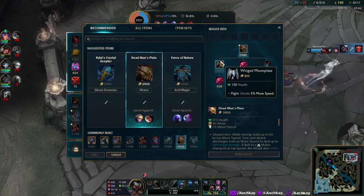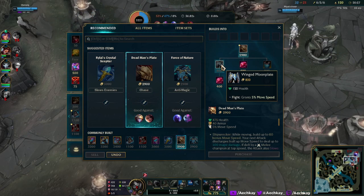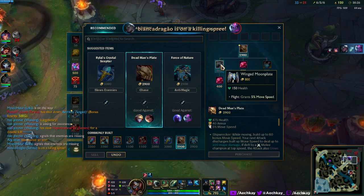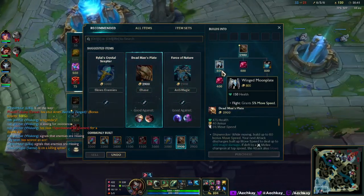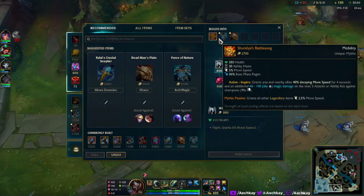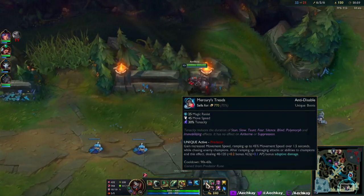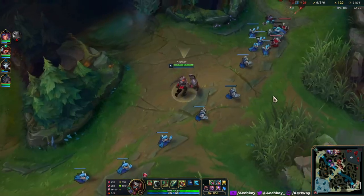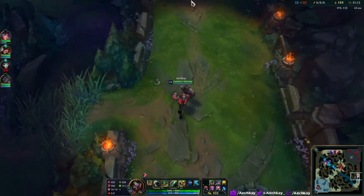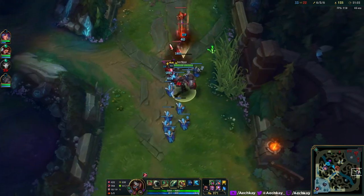We're gonna go for Dead Man's Plate. This originally had the old golem jungle item icon - looked like an Infinity Gauntlet. But now it's called Winged Moon Plate, which kind of looks phallic in the center. It gives movement speed and HP. This recently got nerfed - originally it gave seven percent movement speed, but now it's five percent, which is a fair nerf. A lot of movement speed on a tank might be a little scary for engages, especially with Chemtank.